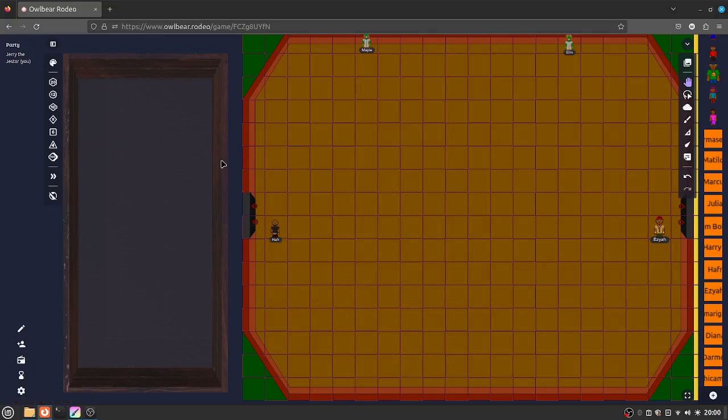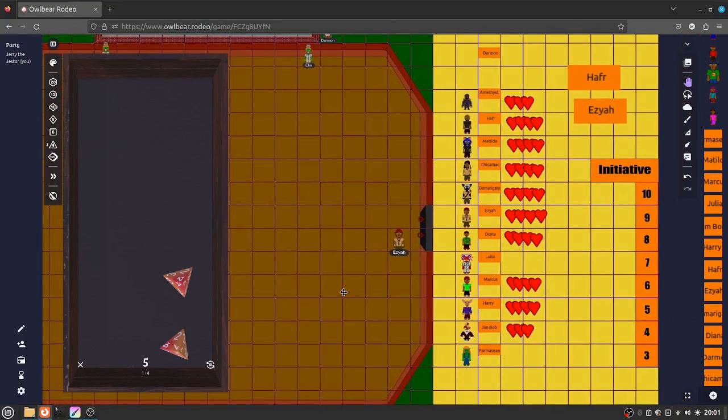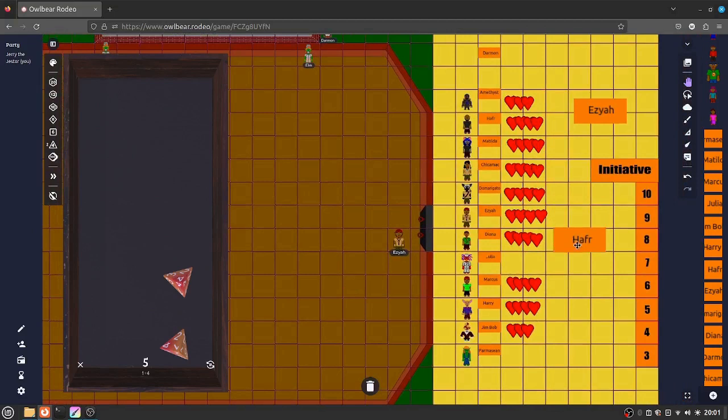But first, before we can get started with the battle, let's see what each one of them rolls. Let's bring out the dice for old Heffa. Roll 2d4, add their body which is two. So he says 5 plus 2 is 7. So I should put him at seven. We'll go ahead and put him at seven. And while we got him over here, we'll go ahead and do Ezra.